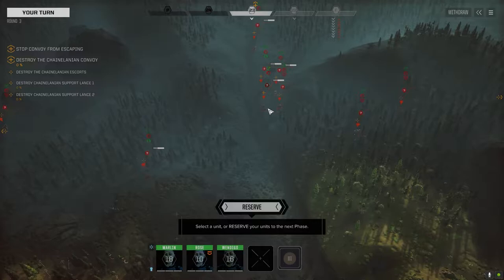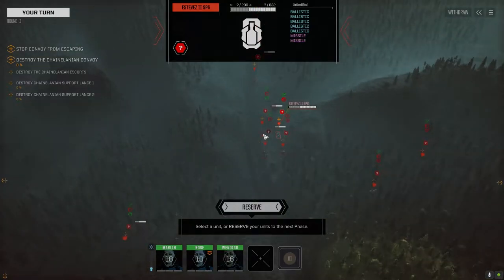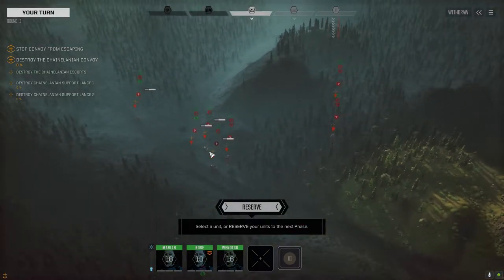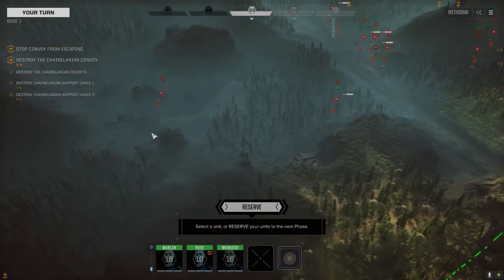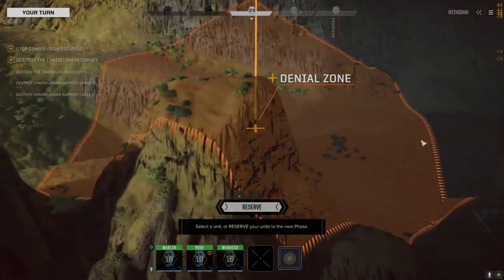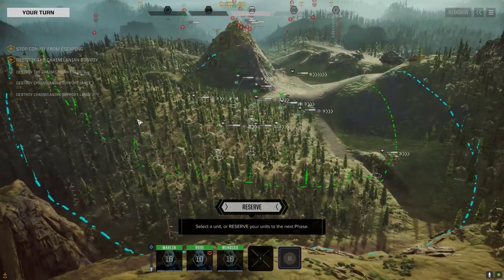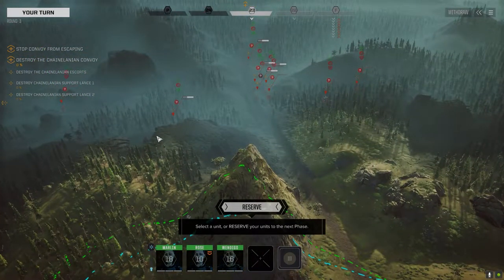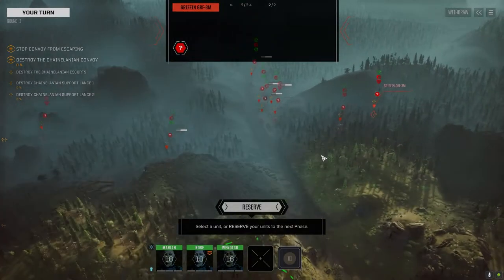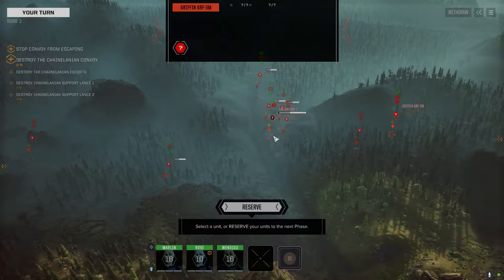Thunderbolt. Griffin. Gallant. Ostrok. Estevez. Light LRM carrier — there's probably three LRM-10s on that guy. Archer. So the archer's got a pair of LRM-20s, it's not in a good spot so it's probably not going to do a lot of damage to us. Thunderbolt's got an LRM-15 most likely. Griffin might have an LRM-10. We've got three here, plus two potential artillery vehicles, the Estevez and the Ballista.